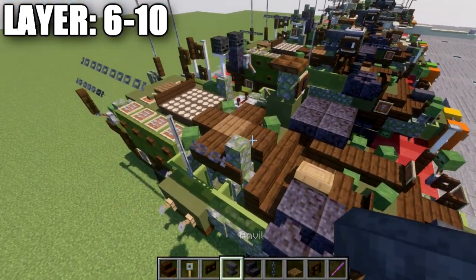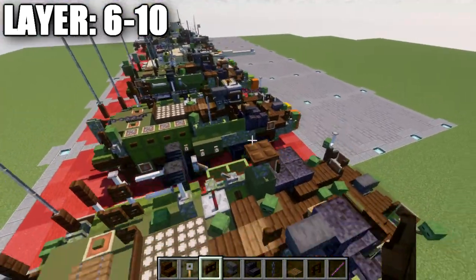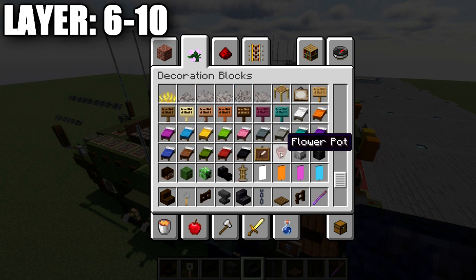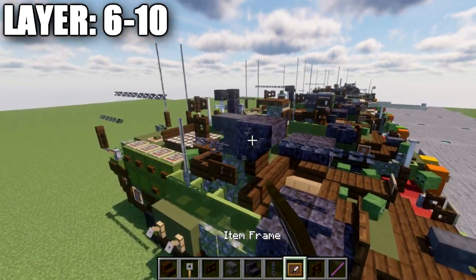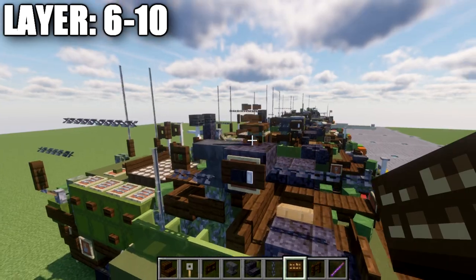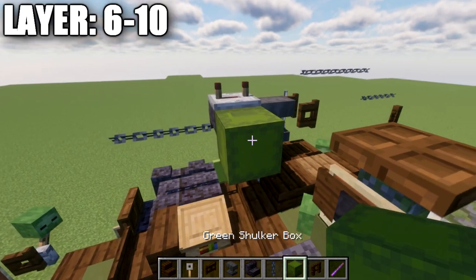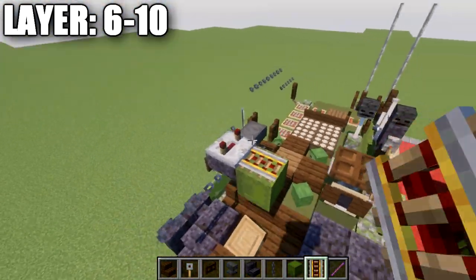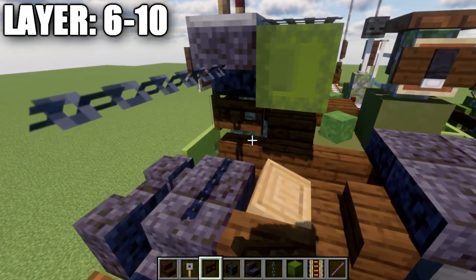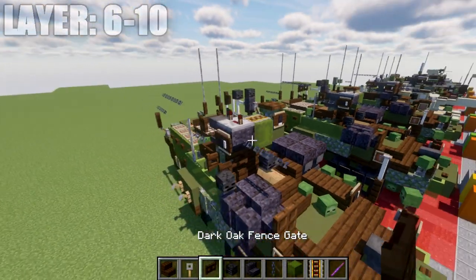For the machine gun, place an anvil on top of the wall, then a polished blackstone upside down stair going forward off the anvil. Off the anvil in the other direction, place a dark oak fence gate opened toward the anvil, then two chains going forward off the stair. Add an item frame on the side of the stair with a black bed rotated sideways, and on Java a dark oak sign on the side. On top of the stair, place a redstone repeater with notches spread apart, a green shulker box to the side, and a powered rail on top of the shulker box for the ammo belt. Place dark oak fence gates underneath the polished blackstone stair with fence gates off both sides opened toward the middle, and wither skeleton skulls off those fence gates for the smoke grenade dispensers.